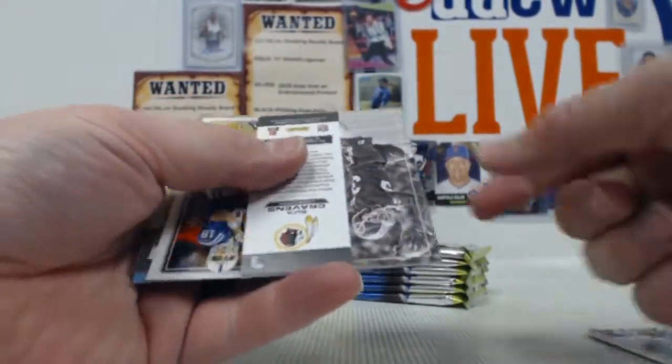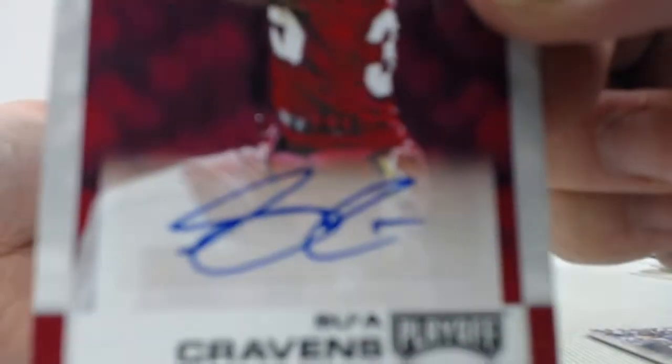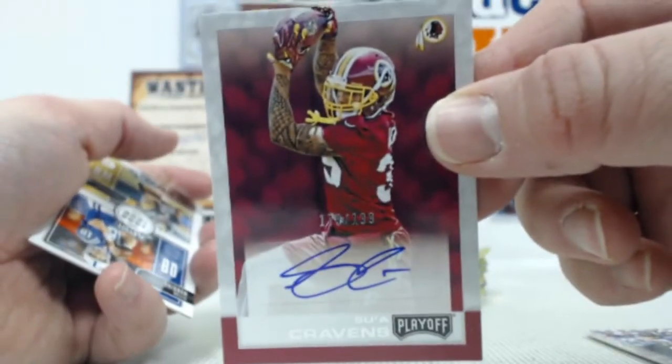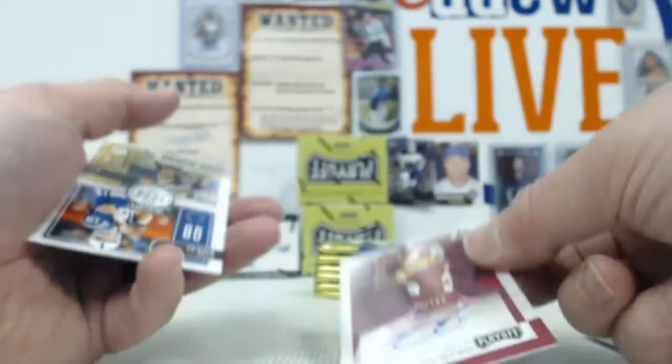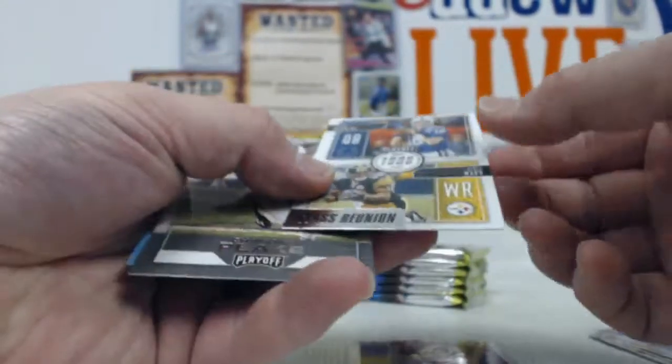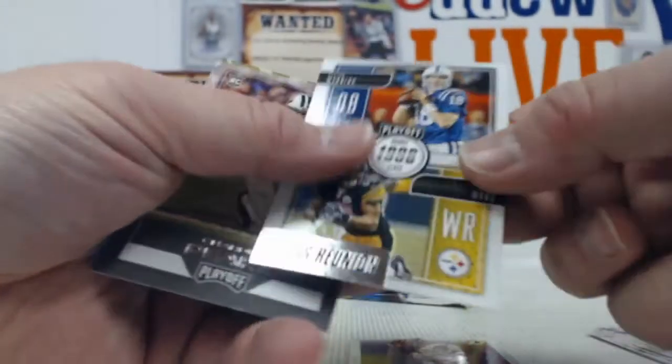Let's see what happens. Sua Cravens out of 199 — gotta love getting an auto out of a blaster. I think you get a hit, but I don't think it's always an auto. Still, that's nice. We've pulled a good number of autos from these already. Manning and Ward, and then a Peek.